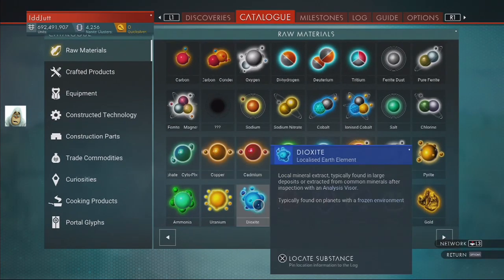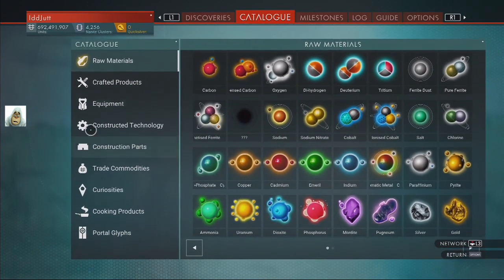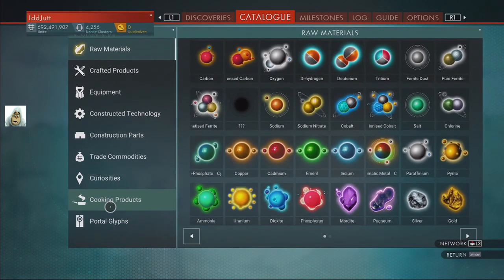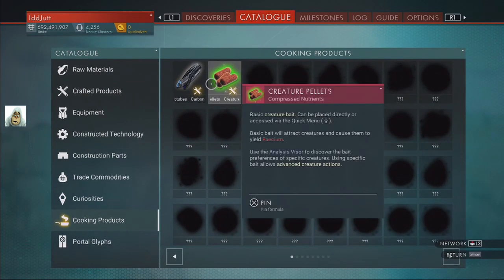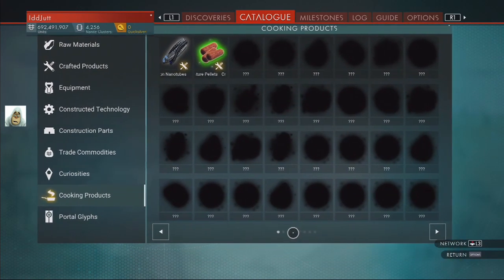Catalogue - no changes, no changes, no changes. Cooking products - damn, there seem to be quite a few new ones.